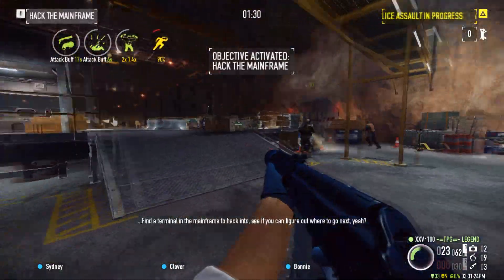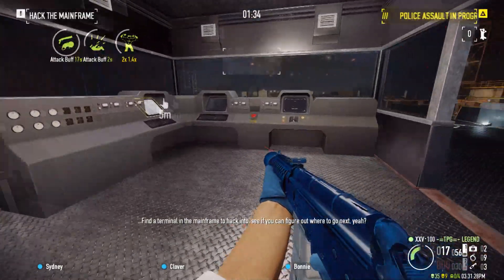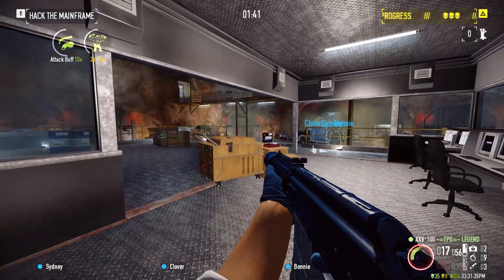Here you have to open the glass case for the red button, then press the button. There will be two turrets that appear.